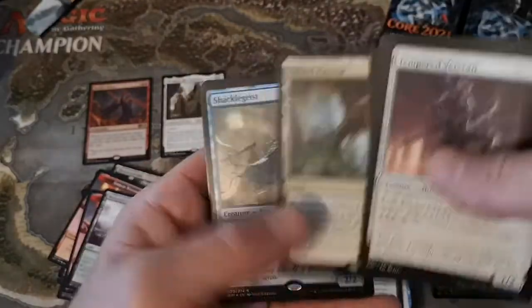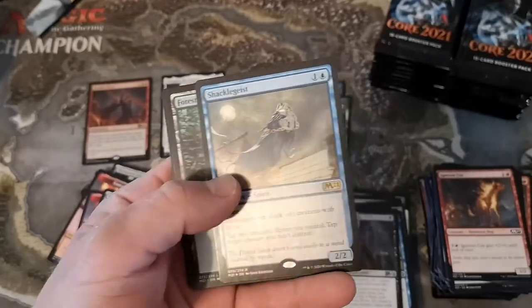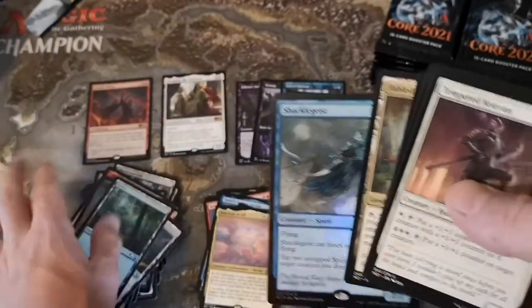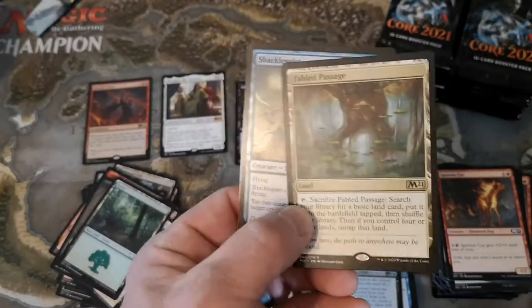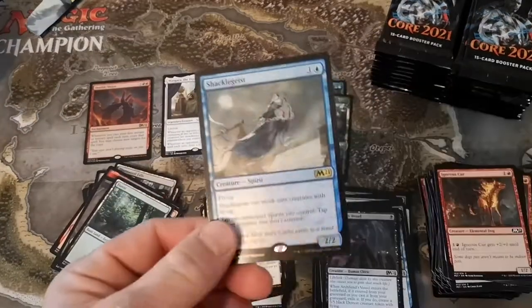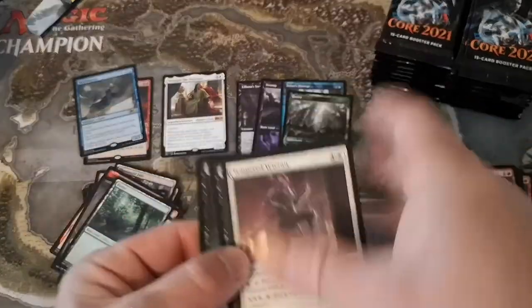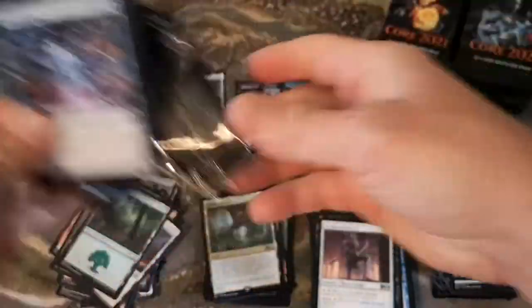Bad Deal, Eliminate, and hey - we got a Fabled Passage! And there's another foil rare - Shacklegeist - which honestly isn't the best. But Fabled Passage though - that's down to like nine or ten bucks from twenty-five to thirty Canadian with two printings in standard. We only have two foils and they're both rares - maybe they just didn't put foils in this box.